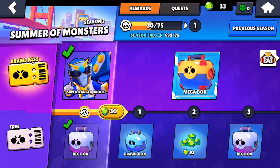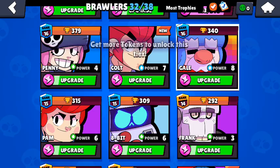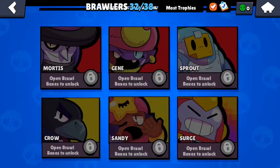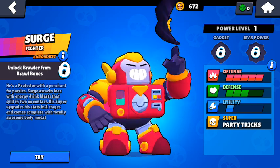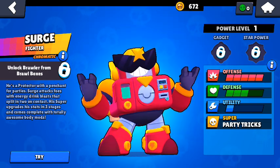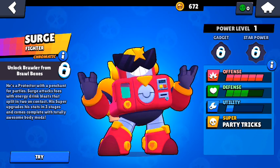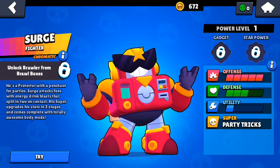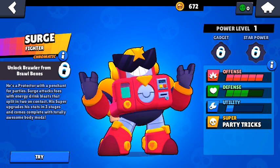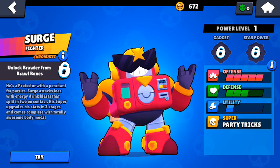So only level 30 and we'll be able to get tier 30 and unlock Surge. Let me see — Surge is a protector with a passion for parties. Surge attacks foes with energy drink blasts that split into two on contact. His super upgrades his stats through three stages and comes complete with total awesome body mods.